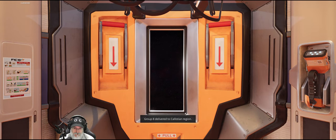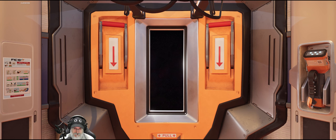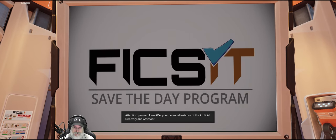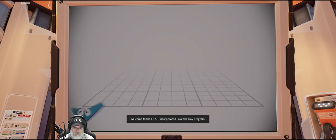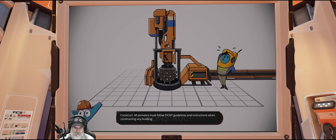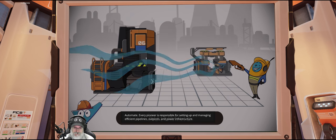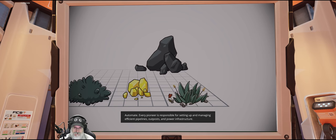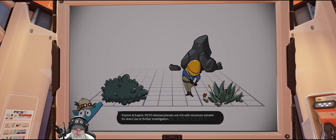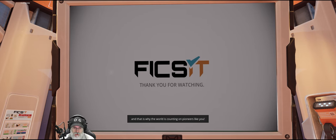Separation from main transport complete. Group A delivered to Calistean region — oh, that's different! All Pioneer is functional, initiating dispersion. Attention, Pioneer. I am ADA, your personal instance of the Artificial Directory and Assistant. Welcome to the Fix-It Incorporated Save the Day program. A Fix-It Pioneer has three core assignments: Construct — all Pioneers must follow Fix-It guidelines when constructing any building. Automate — every Pioneer is responsible for setting up and managing efficient pipelines, outposts, and power infrastructure. Explore and exploit — Fix-It selected planets are rich with resources suitable for direct use or further investigation. Stay within your designate. And that is why the world is counting on Pioneers like you.